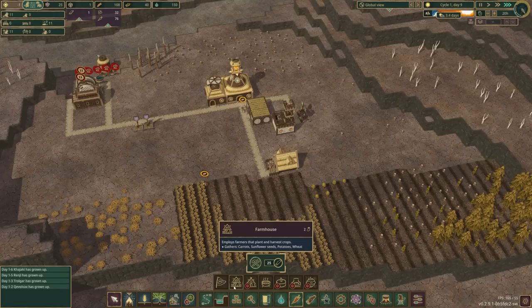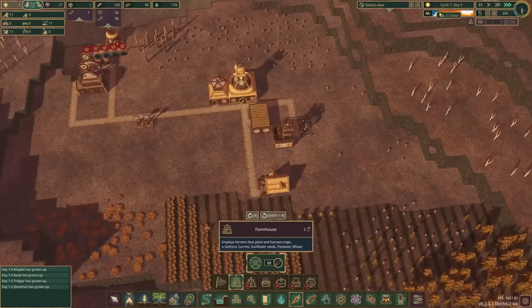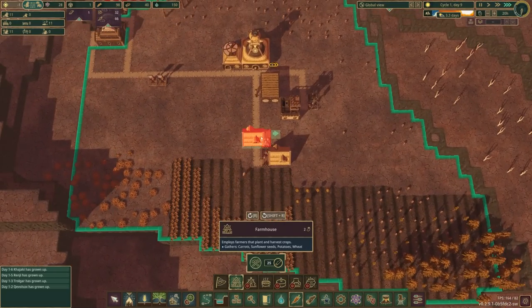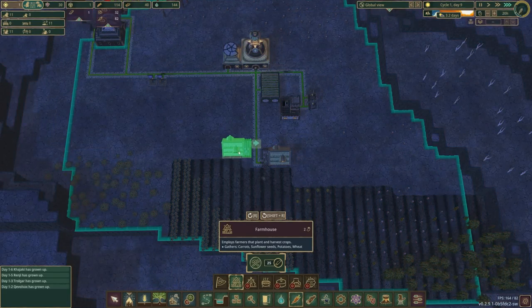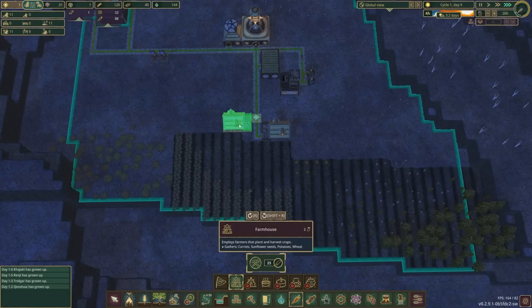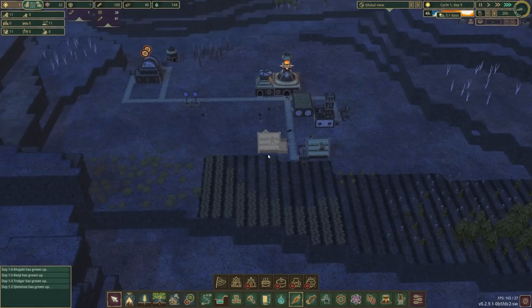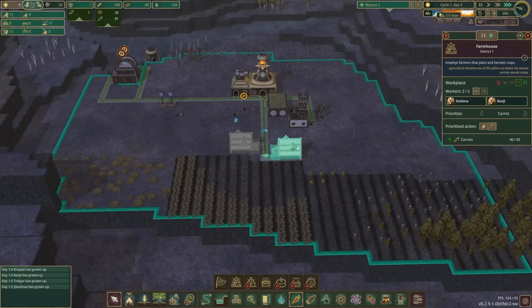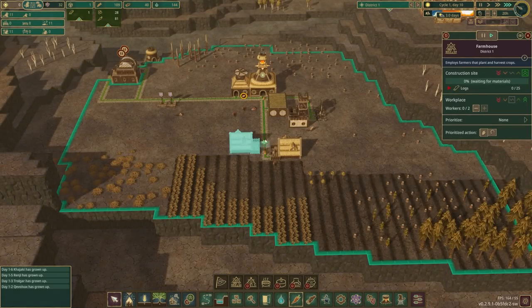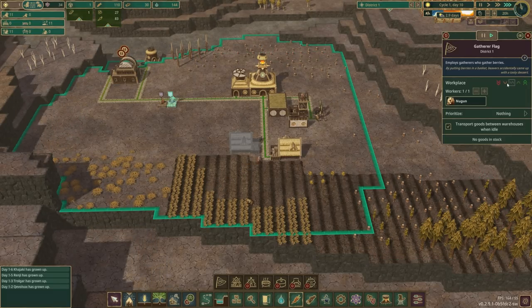I'm tempted to put another farmhouse up just to make sure we can actually do something here because I'm going to need some stairs pretty soon. I guess we can build another farmhouse and shuffle people around, but we definitely need them to be harvesting ASAP. Let's build this thing and get people working. You guys can go do something else — by something else, I mean work in our district center.